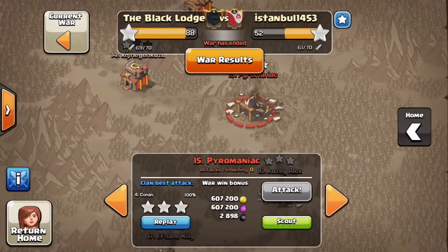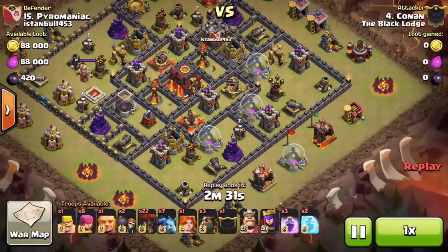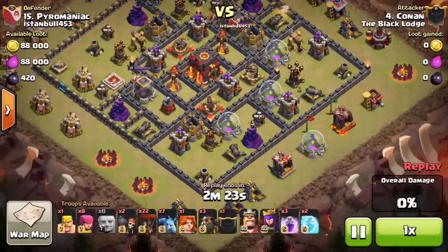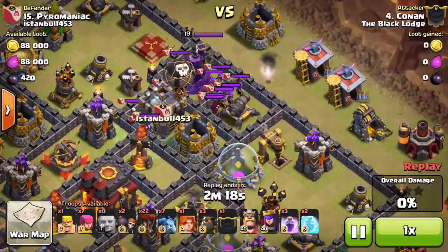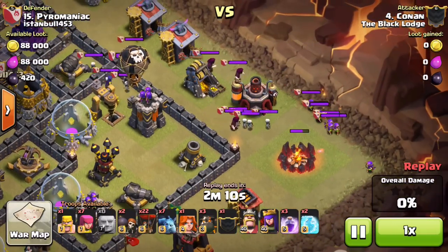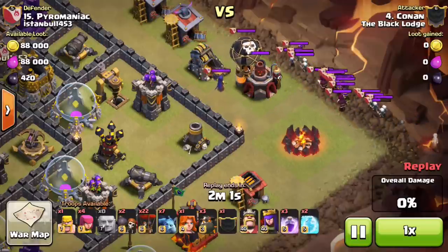Next we're on to number 15, which was also Conan, so another 6-star war from him — he's been hot recently. This is a bit of a strange, outdated base. You used to see designs like this; they were really popular, there was a design like this maybe about a year ago for trophy pushing. But anyway, this isn't even a good variation of that base. The CC is extremely easily lured with just one giant. He pulls it out to the right and he's going to do the same thing he did on the last base — Valk the CC — and then send in his heroes and clockwork the rest of the base.